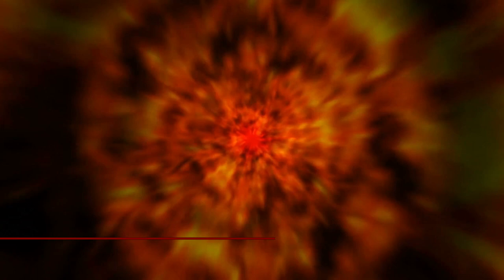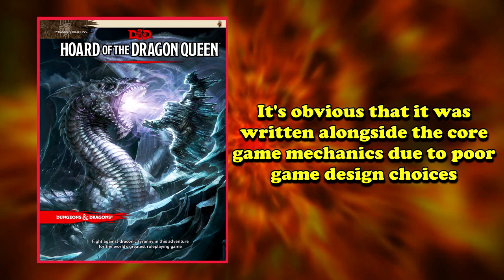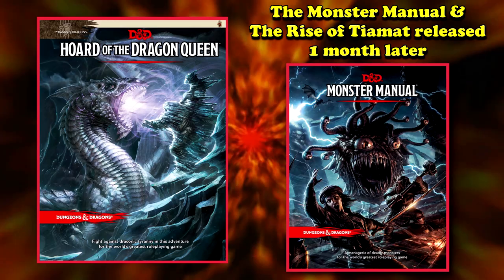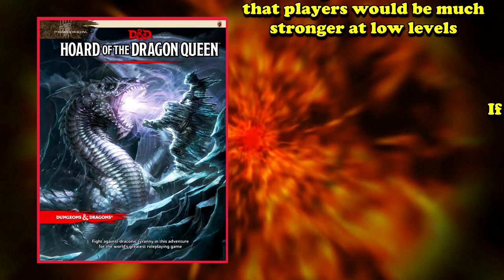That brings us to the number 2 spot on this list: Horde of the Dragon Queen. This is the first half of the Tyranny of Dragons two-part campaign alongside its sequel, Rise of Tiamat. It is meant for players starting at level 1 and progressing to level 7, and it is deadly for all of the wrong reasons. You can tell it was being written at the same time as the core books, as its encounter design has the characteristics of earlier 5th edition books. If the Dungeon Master isn't expressly pulling punches, it's frankly impossible for the players to even survive the first town. They're expected, at first level, to lead assaults on multiple different locations swarmed with cultists and kobolds with no rest in between, as the town is ransacked and destroyed around them.